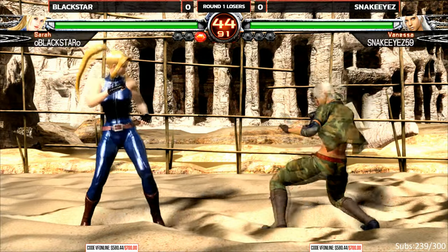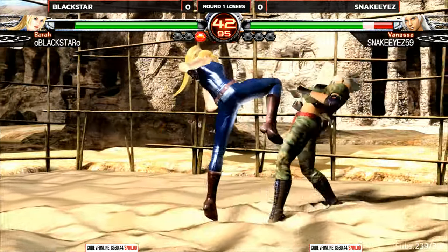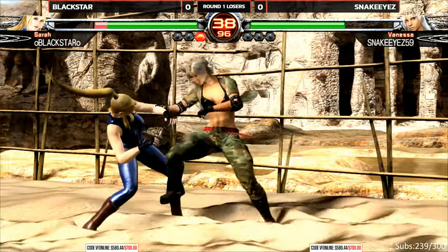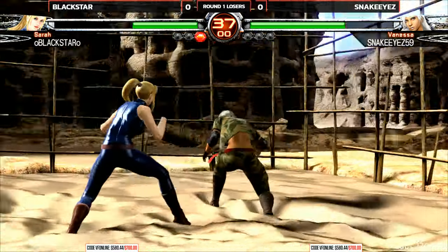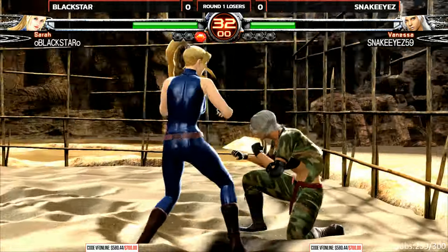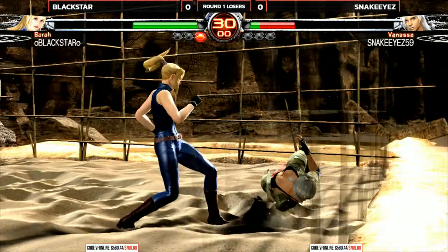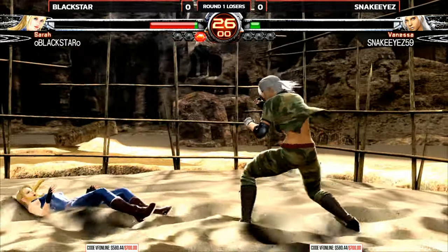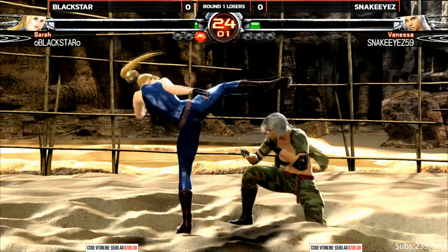Godoku is also really aggressive and he does go back and forth between the two stances that Vanessa has. So one thing you saw two times there was a high kick from Vanessa in defensive stance that beats highs. That's called a sabaki — it's an attack that defeats other attacks of a certain type. Nice, he gets the launch.